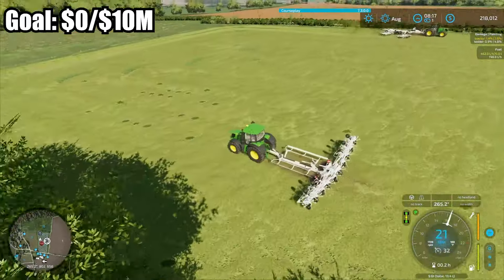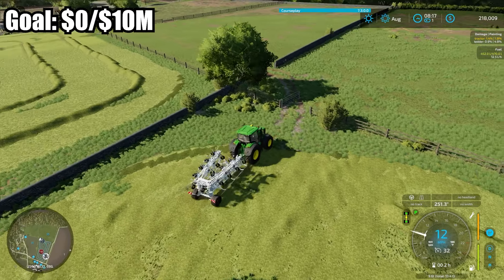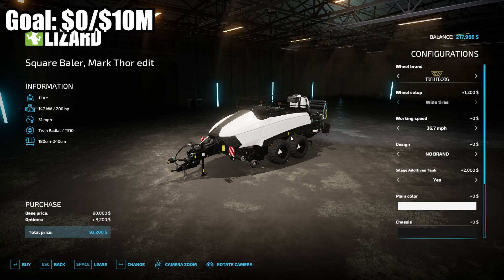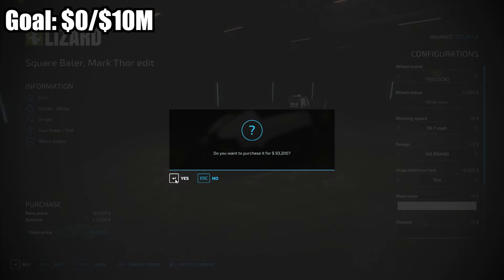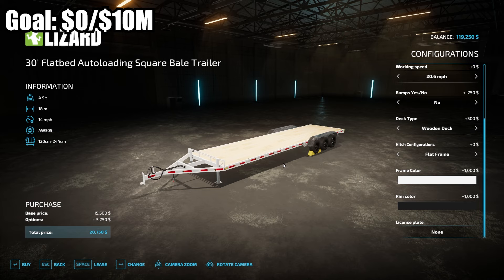All done with the tedding, and the windrowing is finishing up on the second field now. It is done with that first field and that is a pretty good-sized pile of hay. The baler I'm going to end up going with is a Square Baler by Mark Thor — it's not on the mod hub, it is on his Discord. I love all the balers that Mark Thor makes. I haven't used this one very much so that's kind of why I want to use it, and I believe square bales end up being bigger than round bales. $93,200 — let's go ahead and buy it. I'm going to go with this 30-foot flatbed auto-loading square bale trailer at $20,750. I'll try the 30-foot in between the 20-foot and 40-foot — we'll see how well it works out.